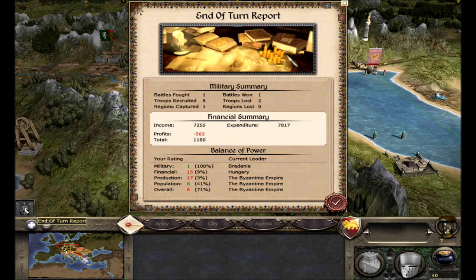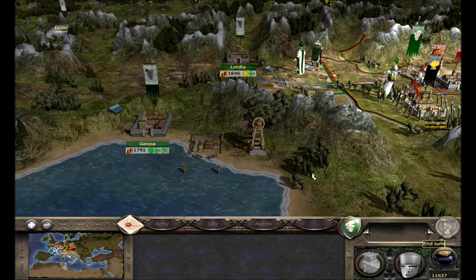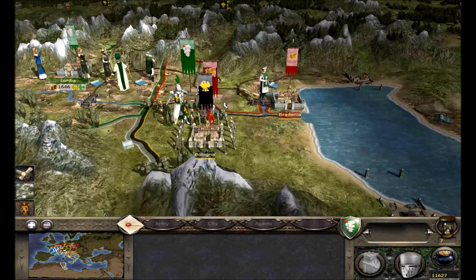We'll have Milan siege again and then break the siege with Venice so that Venice isn't the one that takes the city. We'll save it and end the turn. We can siege as Milan once again. Town guard constructed — and we can build a castle. So it's definitely not tied to population since it has a pretty low population. I don't know what decides whether it can upgrade to a castle or not, but it's kind of cool that it can.